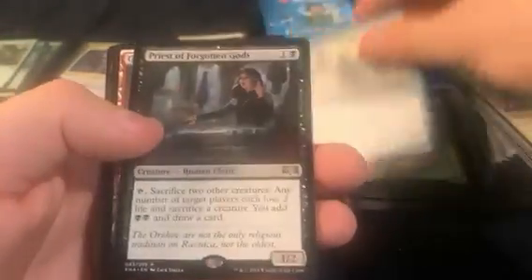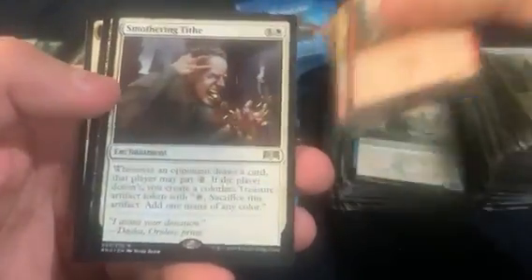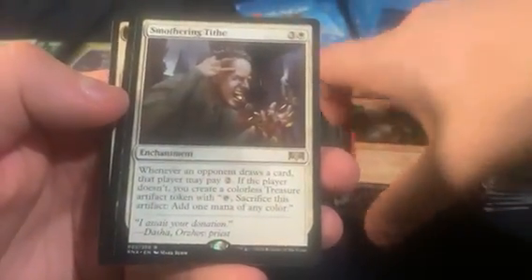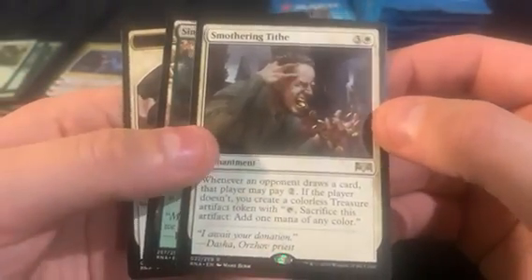Two-three, we got Priests of Forgotten Gods. And we got — oh — we got Smothering Tithe! That's good. Part of the reason why I'm opening a bunch of these is to get some Smothering Tithe.